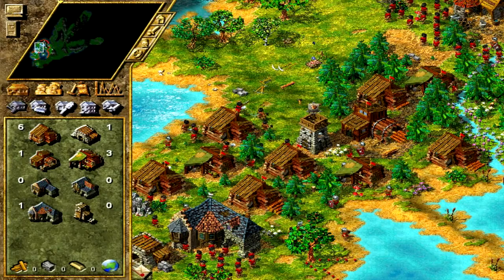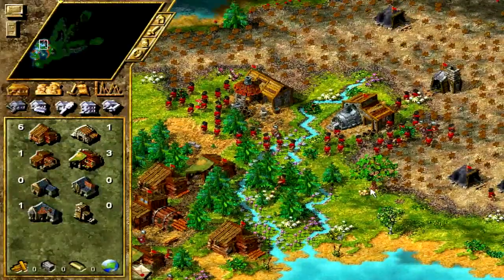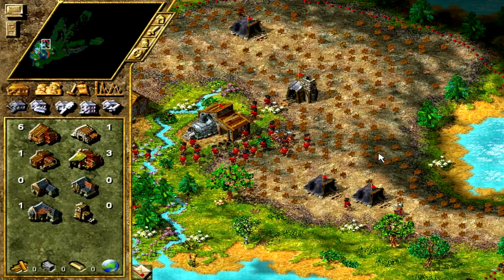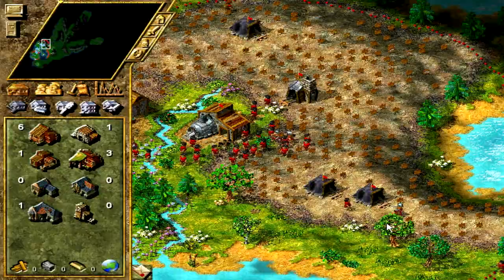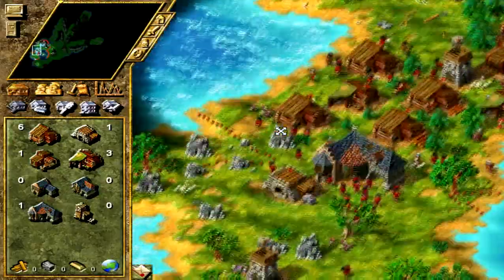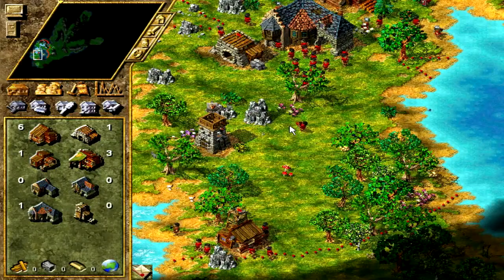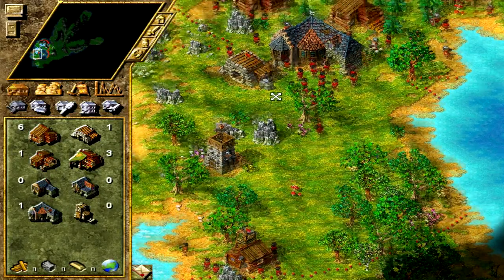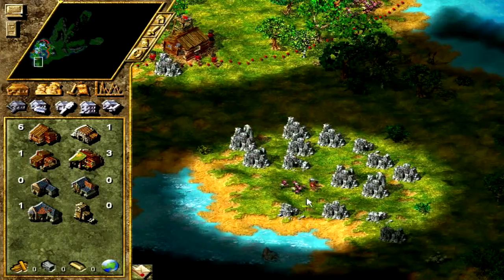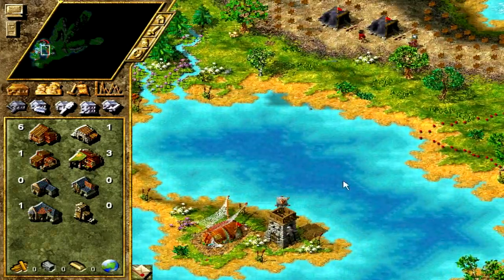Hey guys, welcome back to another episode of Settlers Saturday, episode 117. Today we are playing the Dark Tribe — this is level two, mission two of the Dark Tribe, so this would be the second episode of the second mission.